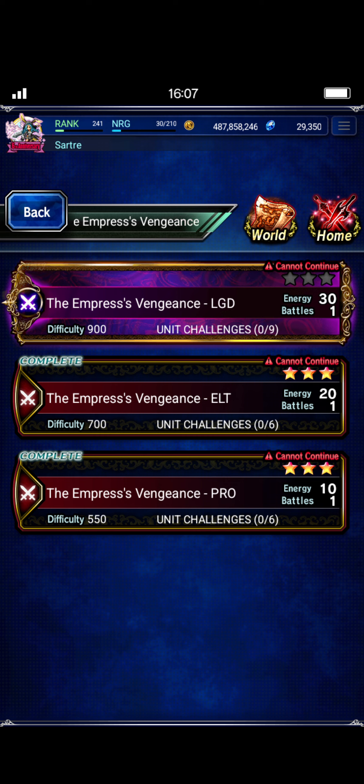I'm not messing with the Legend version today. I'm going to save that and work on it a bit — hopefully we'll figure something out by next week. But in the meantime, the pro and elite versions are very, very simple. The boss is insanely squishy, she doesn't really hit all that hard, and it's very easy to clear them out. I'm going to show you one team that can do both the elite and the pro version — very easy, with just three core units.